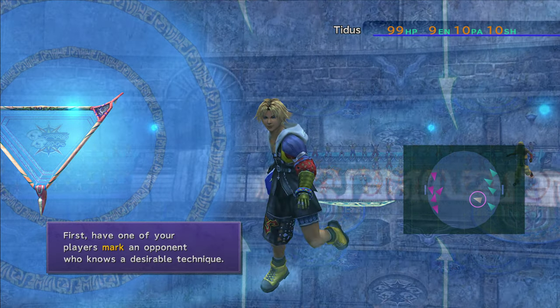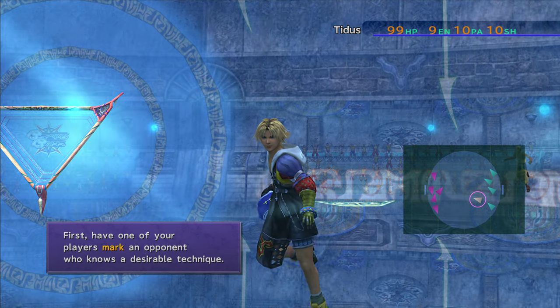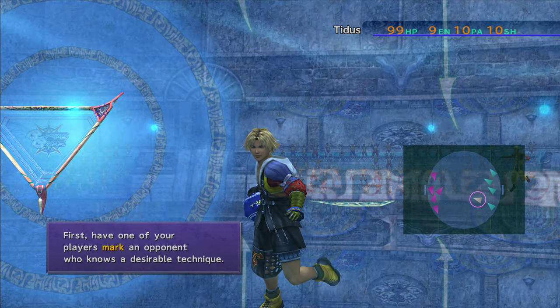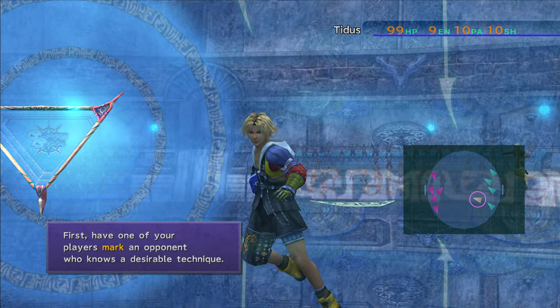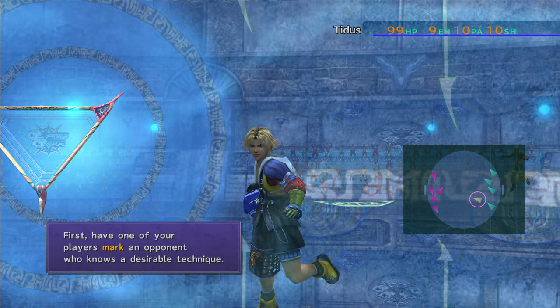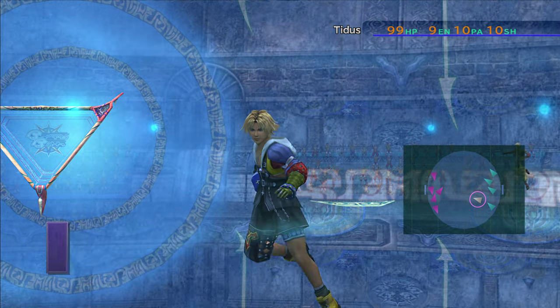You're going to need to have one of your players mark an opponent who knows a desirable technique. This marking happens before the game. When you're selecting your player formations, you'll go through that menu, then the next menu will be selecting techniques for your players, and then the third menu will be selecting the marks — who they're going to cover.